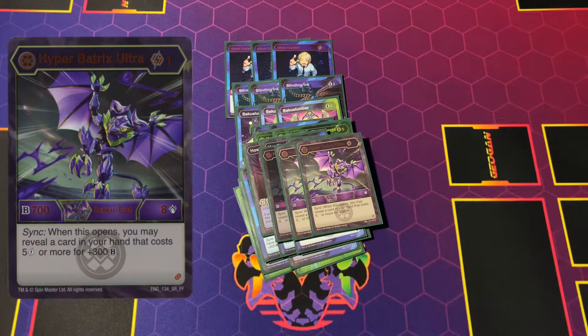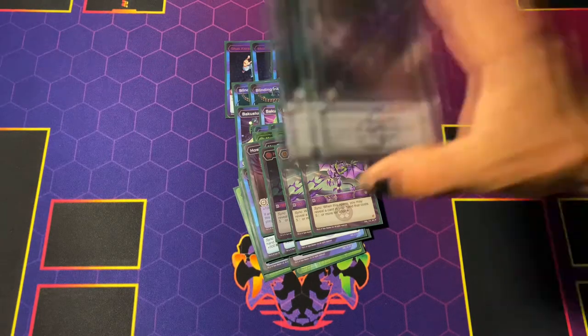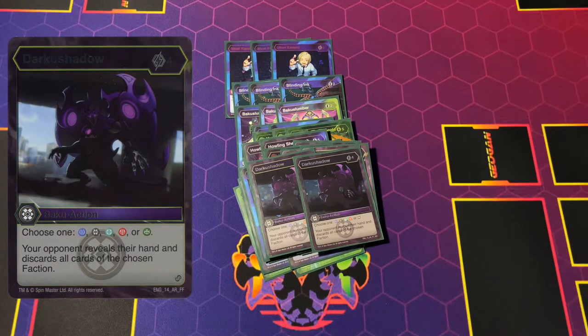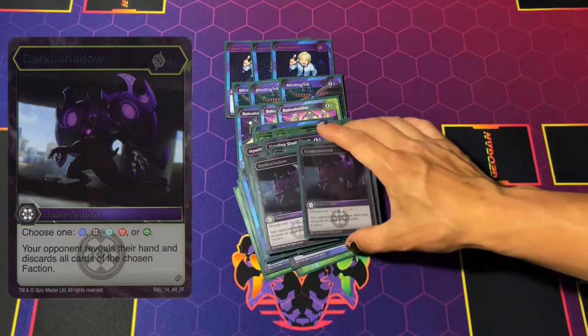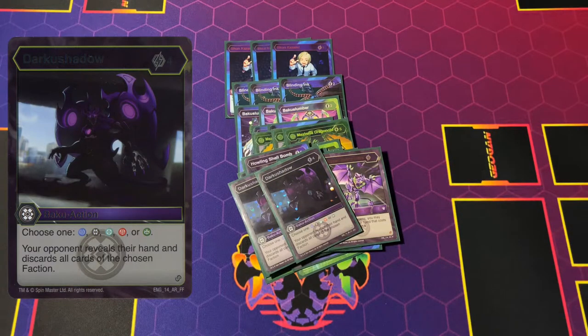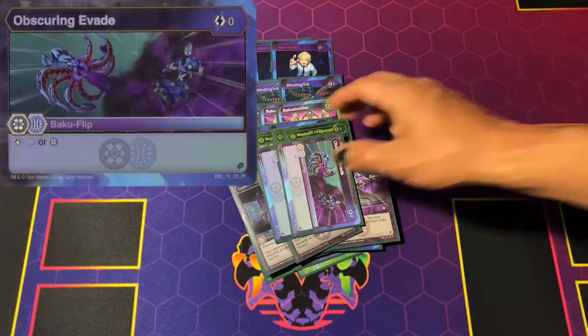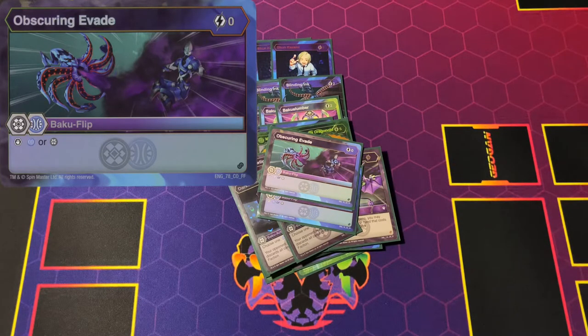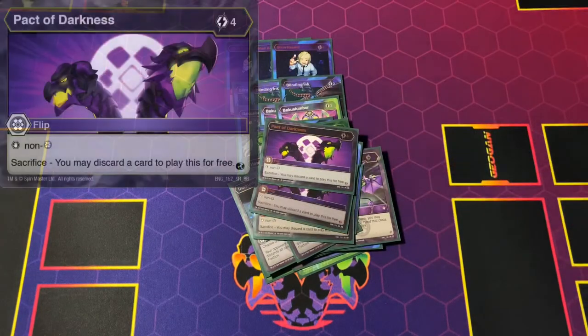The last card is Darkest Shadow, which was a last-minute decision. I found out it was one-out-of-one brawls and heard there was a mono Ventus player — Connor, who actually won the event. I put it in hoping to match up against him, and knowing everyone's playing Pirates it's a solid include for getting cards out in a single brawl. For flips, I've got two Obscuring Innovate because Aquas and Darkest are the best factions, and three Darkness Pack, which is honestly the best card in the game.